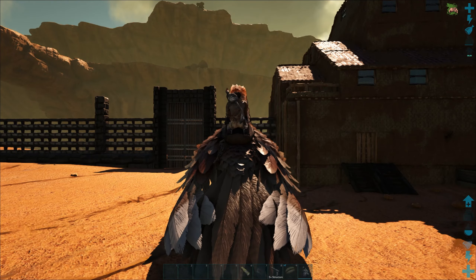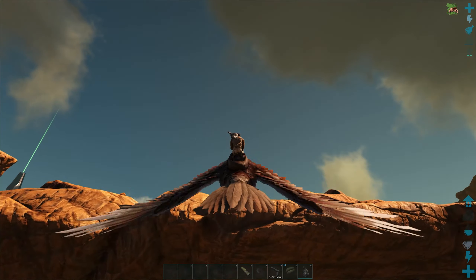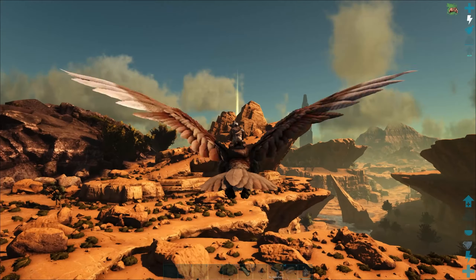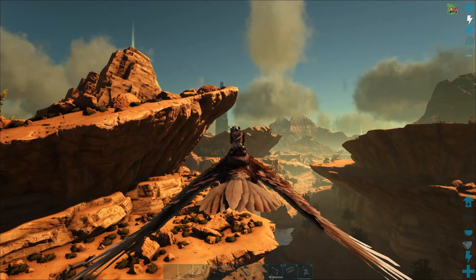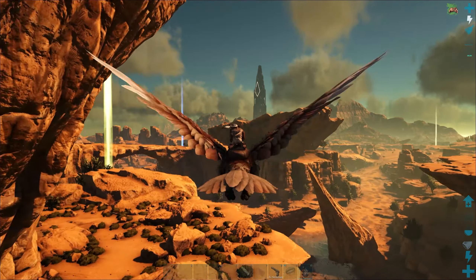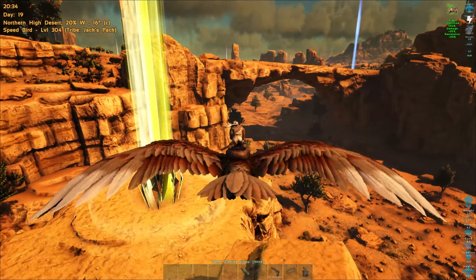There is an explorer note over here I want to grab so I can level this speed bird up a little bit more - oh, yellow drop! Then I am going to go do some deep sea loot crates, or whatever you call them here on Scorched Earth - they're out in the middle of the desert. I'm gonna kill some stuff along the way and hopefully level this thing up some more. It is almost nighttime.